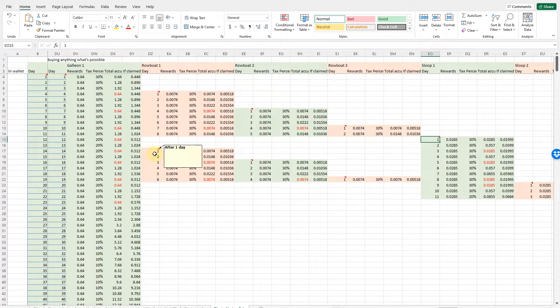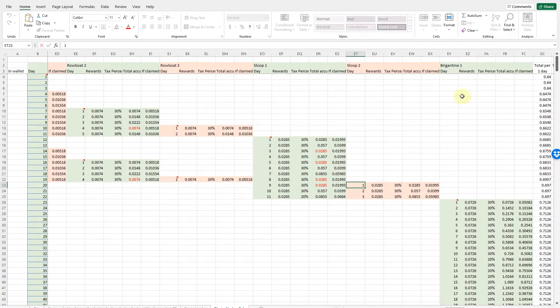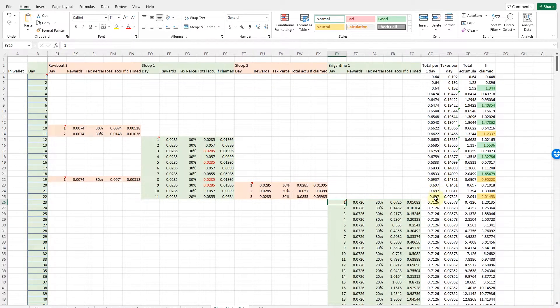We had to pay less to get this ship — now let's repeat the procedure. Rowboat one, Rowboat two, Rowboat three. After 20 days we'd get the second Sloop. Our goal is the Brigantine, and you need two Sloop ships to get one Brigantine. This would happen after 23 days. As we can see, the rewards are increasing — 0.697 — and once we get this ship it would be 0.71. So it takes 23 days to get one Brigantine.